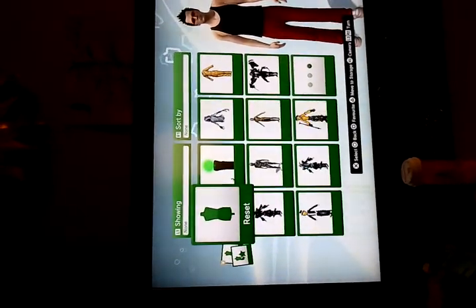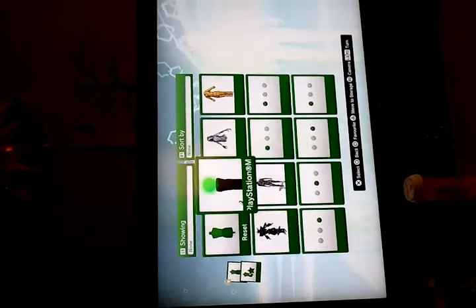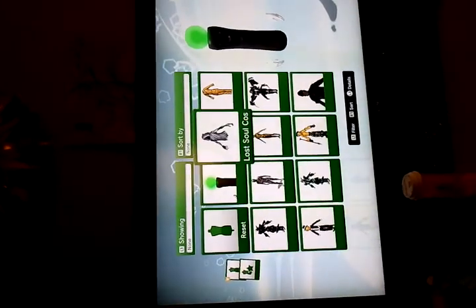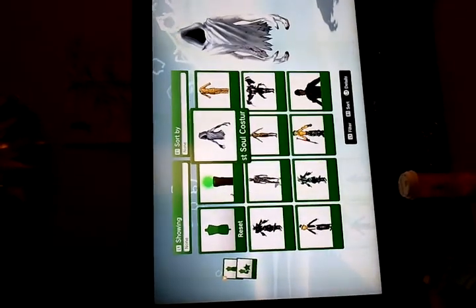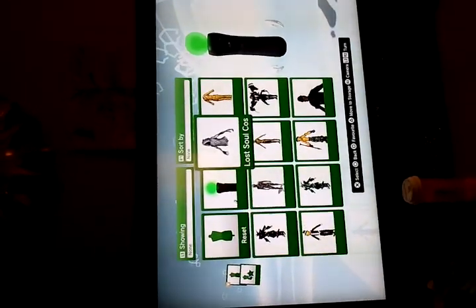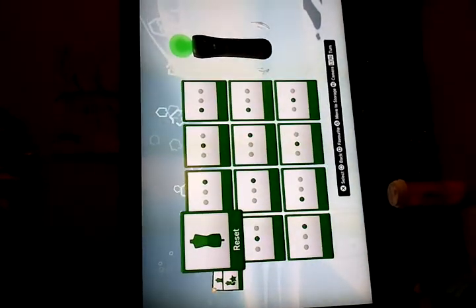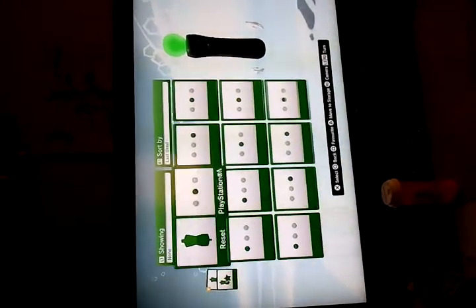Go into your costumes and then put on the half outfit. Then go back in and select the next outfit, which would be the PlayStation Move. You need another costume that you can change to that's not going to ghost you. You can see how I can go back and forth and it doesn't change me. So go ahead and select that, then go back in, go to last used, and you need to back out really quick.